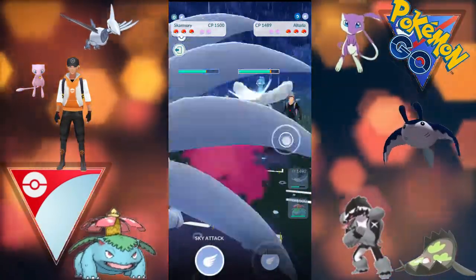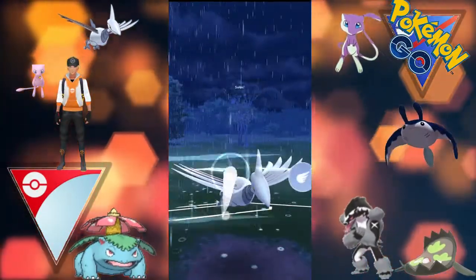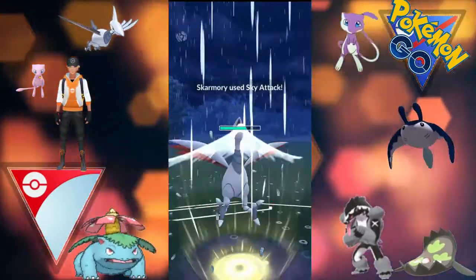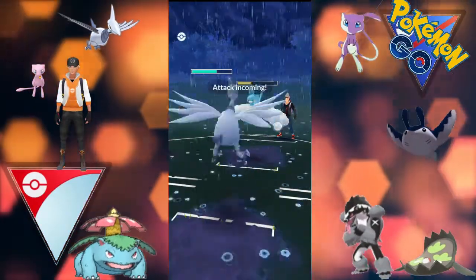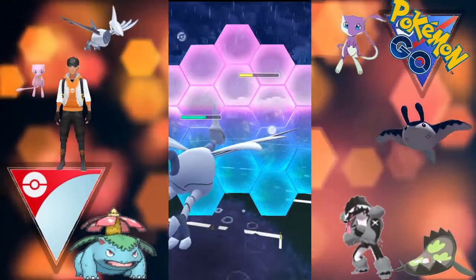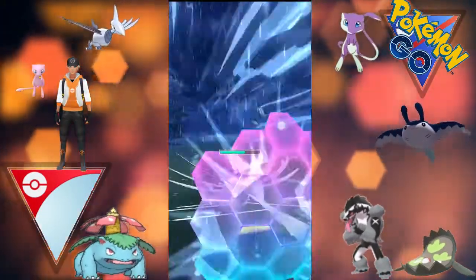We do switch out there with a charge move stored, now putting in Skarmory. We go straight for the Sky Attack on the Altaria - does a nice chunk of damage there. Now we do have an attack coming ourselves, we do decide to shield to preserve the health on the Skarmory.